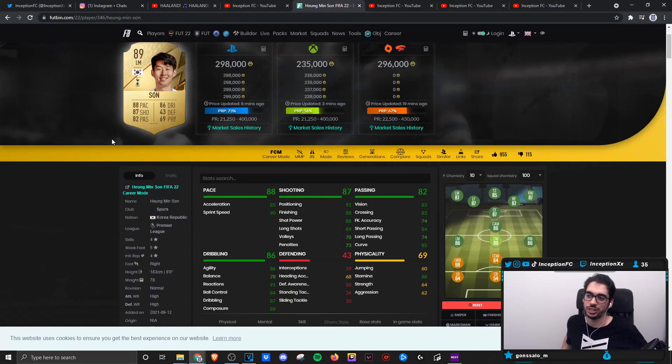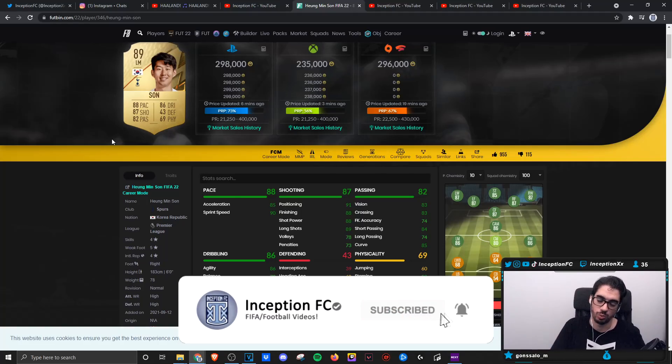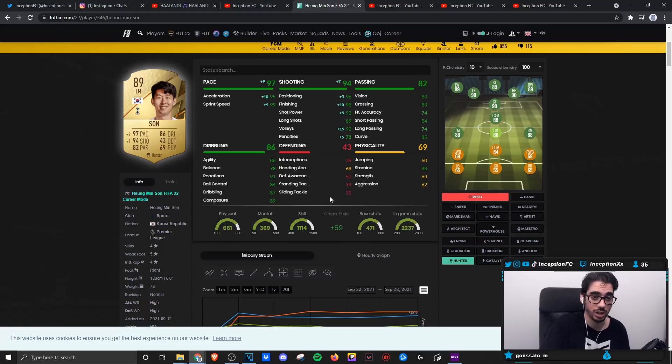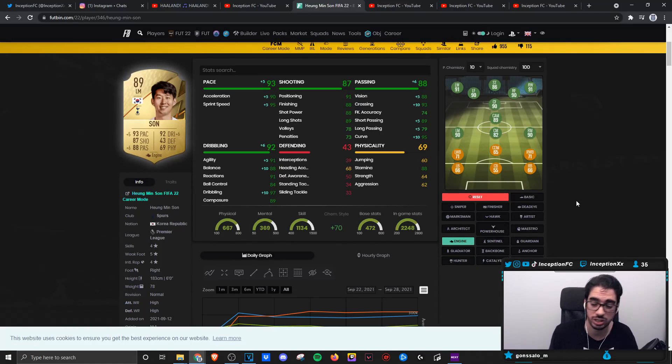Final verdict on the new Heung-Min Son card: this card from a rare gold card is already a monster, guys. 100% there's definitely no right or wrong chemistry style to give him, especially with the way dribbling mechanics work this year. You could definitely either give him an engine or a hunter chemistry style. I was using the hunter on him and honestly I felt like his dribbling was still coming off really, really well — quick off the skill moves when it comes to the first-time dribble. Shooting came off really, really well, especially with that five-star weak foot. The hunter chemistry style could definitely be ideal if you want more consistent goal scoring. But if you aim to have a player that is more responsive on the pitch, giving him that agility, balance, and dribbling boost from the engine could definitely be the go-to.